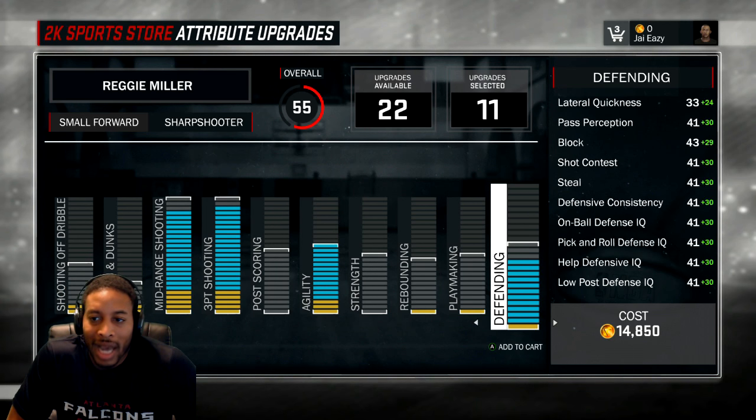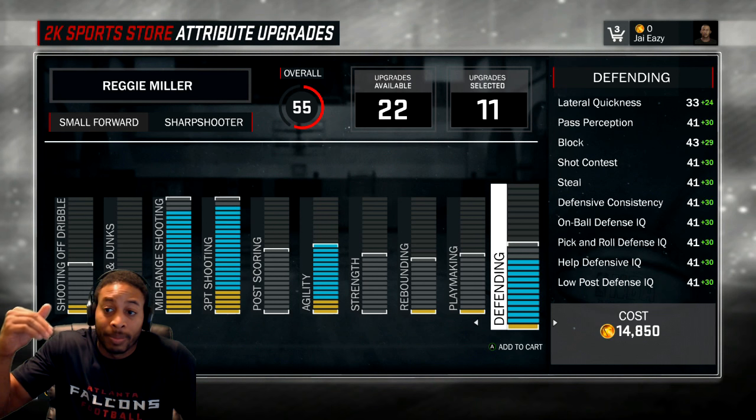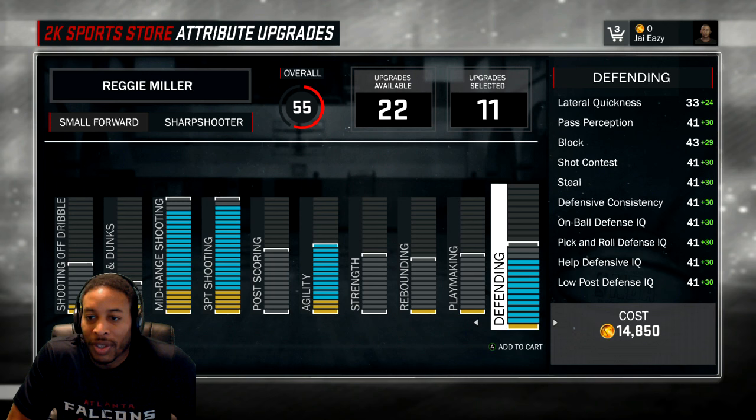My defensive consistency is over 70. What I'm going to do is roll it back until my defensive consistency is at 70. It maxes out at 74. I just don't feel like it's worth it to push defense to the top. My blocked shot is already going to be 70 and it maxes out at 75. We want our defensive consistency — it's going to max out at 70. That's what I think is the most important thing over there. And we got our lateral quickness at 57, which maxes out at 59.